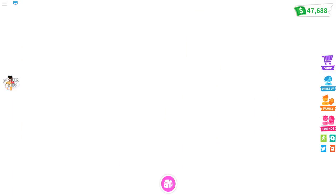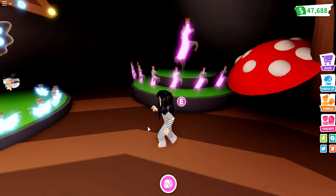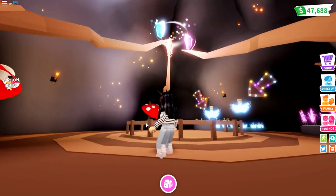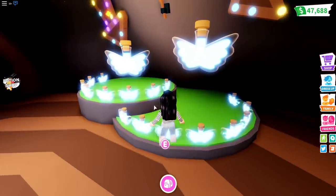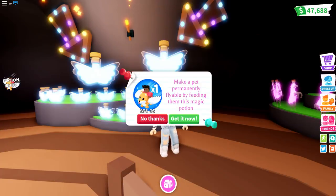I want to check out these new potions. Are these the ones we already have? Make a pet permanently rideable — 150 Robux. No thank you — that is one we already have that you can purchase over in the pet shop. Remember the tea video where we showed this? Does something actually happen when you feed one of these to your pets? You guys are not going to be happy. I'm going to go ahead and actually purchase some Robux.